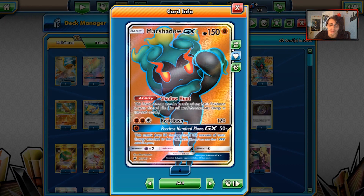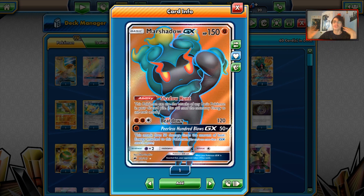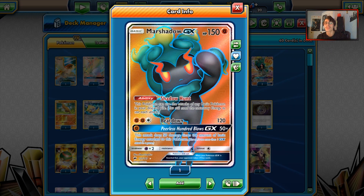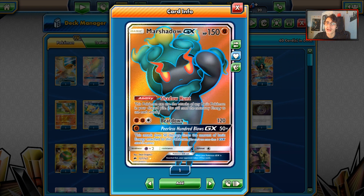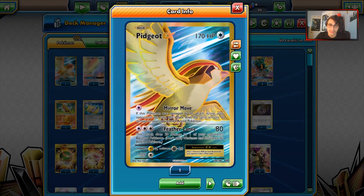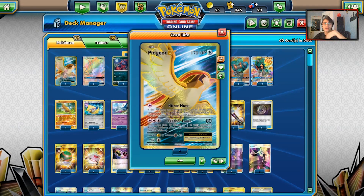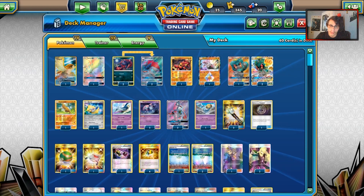That's why Pidgeot is in the thumbnail. The idea is: say Zoroark hits us but doesn't do enough damage to one-shot us, and we can't do enough to one-shot the Zoroark. Well, we'll play a Strong Energy, then Mirror Move with Pidgeot via Marshadow and knock out the Zoroark. Or we survive the turn and knock them out with the damage boosters. Pidgeot is a really cool tech card with Marshadow that I feel like a lot of people have slept on.